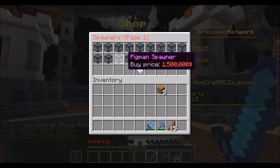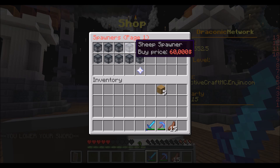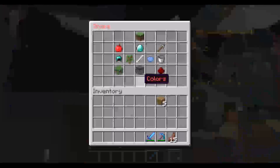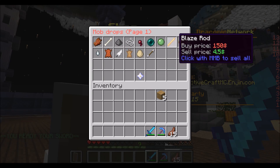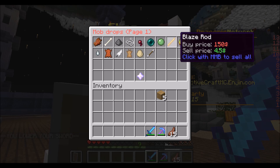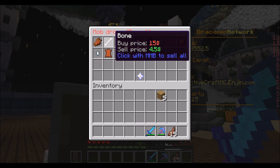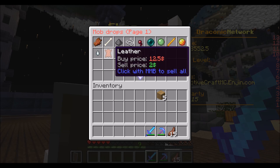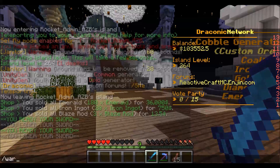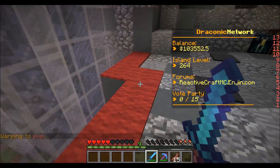Can we buy a blaze spawner? That's going to be pushing it — probably 600,000. Oh hell no. What can we buy? We could buy sheep, chicken, pig, or cow. Mob drops: magma cream sells for a lot, slime ball, ender pearls, gunpowder does, bones, rotten flesh — ghast tears are very beneficial and worth a lot.